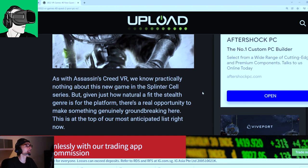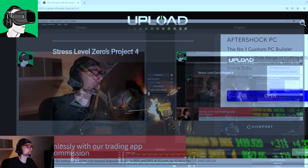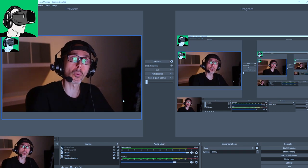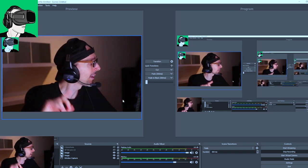Splinter Cell VR on the Quest — as with Assassin's Creed VR, we know practically nothing about this new game in the Splinter Cell series. It's confirmed for Meta Quest 2, and next year there will also be a brand new Meta headset, the Cambria version, which will apparently not be called a Quest — coming out May onwards, or perhaps earlier.